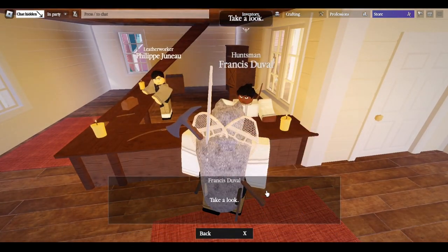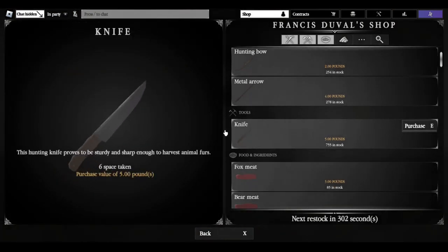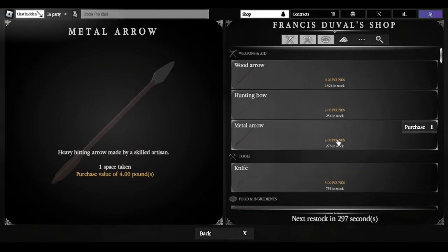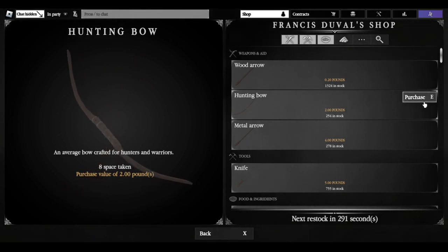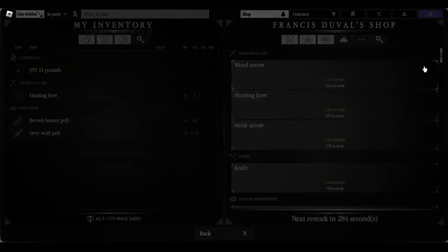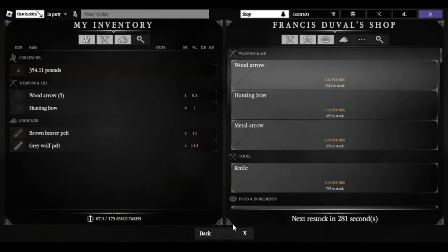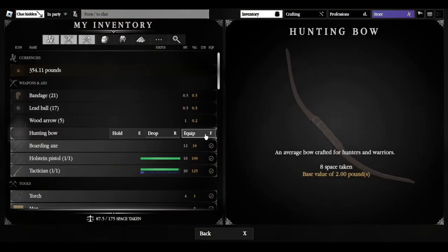Select 'I'd like to browse your inventory' to see what they have for sale. You're going to need a knife, which costs five pounds. I also highly recommend you get the hunting bow — it's only two pounds — as well as a few wooden arrows. You can start off with five; you can make them yourself pretty cheap.